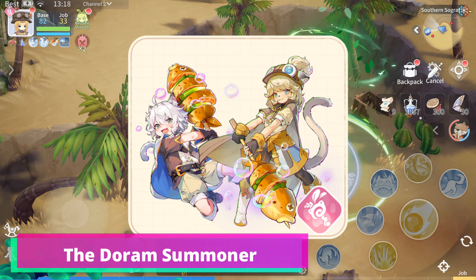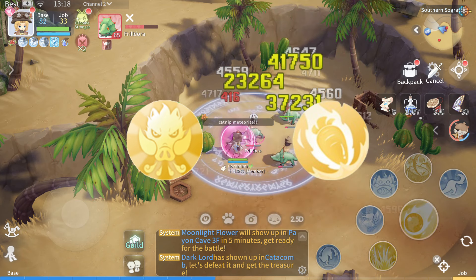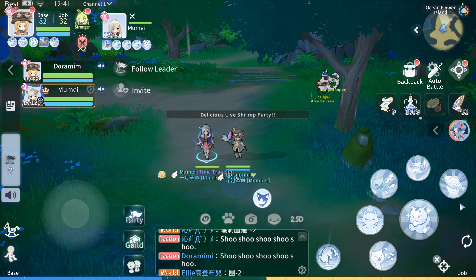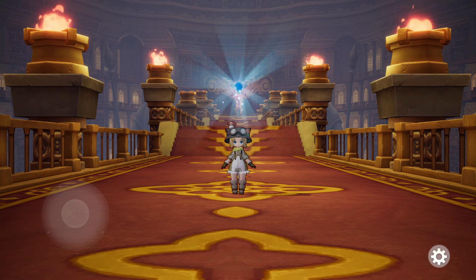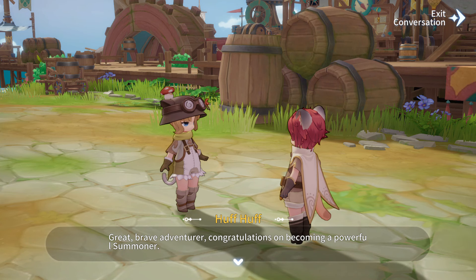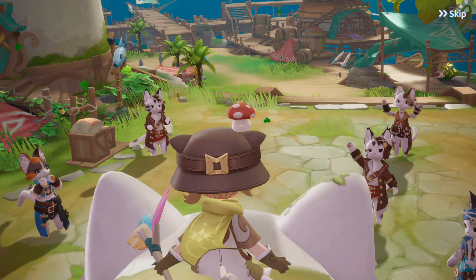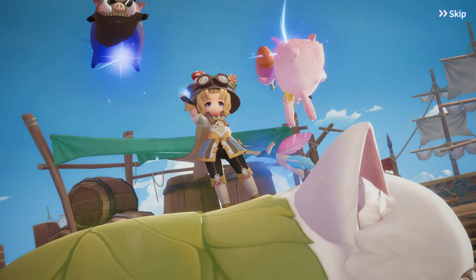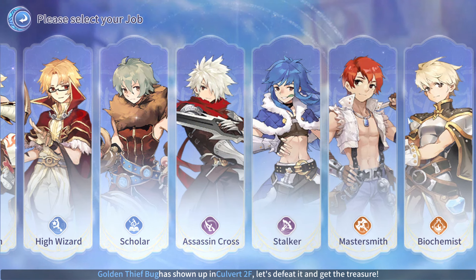The Doram Summoner is the next class update for the Doram race. This class adds 2 new summons that can help you in battle. In addition, the support build now offers multiple helpful buffs and skills that can make you immune to status effects. If you are from the Doram Spiritualist class, you can complete the Valkyrie Starlight quest to change your class to Doram Summoner. If you are from another class, you can change your class to Summoner using a Job Change Rate.